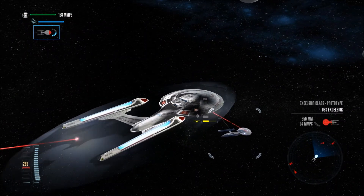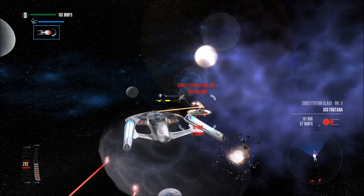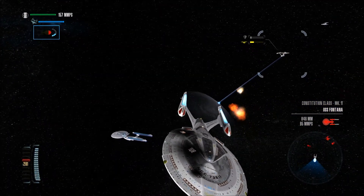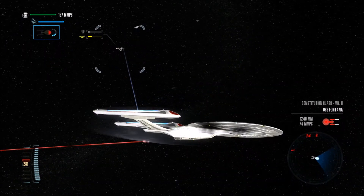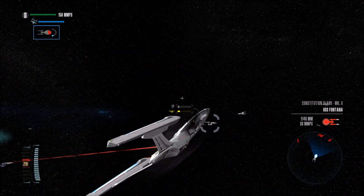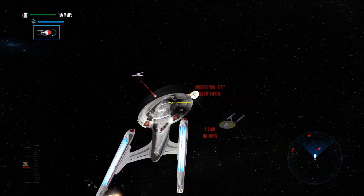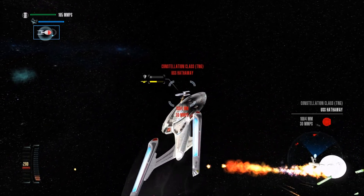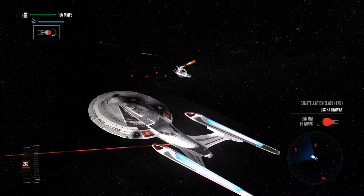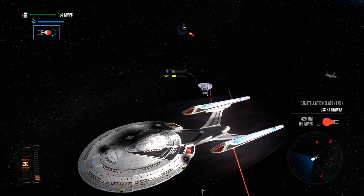There we go, beautiful. Come on, hit - there we go. Coming around for another pass. There we go - Constitution class destroyed! Constellation class, hello. Just realized I have no quantum torpedoes and that's a lot of photons right there. They just lost their nacelle.